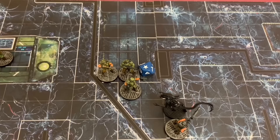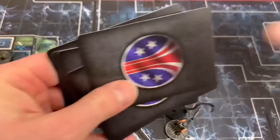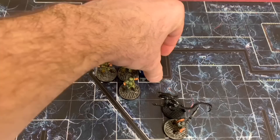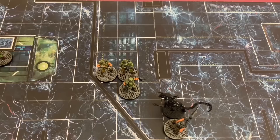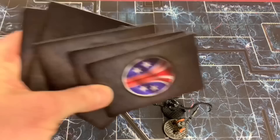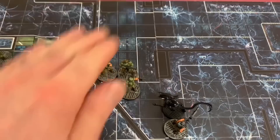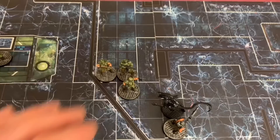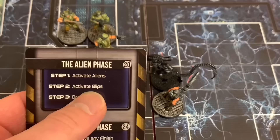Vasquez's grunt takes two rest actions and recycles six cards back into the endurance deck. Hicks activates two more grunts: Ripley takes two rest actions and Newt also takes two rest actions, recycling all remaining exhaust cards back into the endurance deck. Our deck is fully back to full power, which is pretty awesome. However I'll be starting to draw blip cards soon, and some of them could even go attack the APC — which would not be good at all.